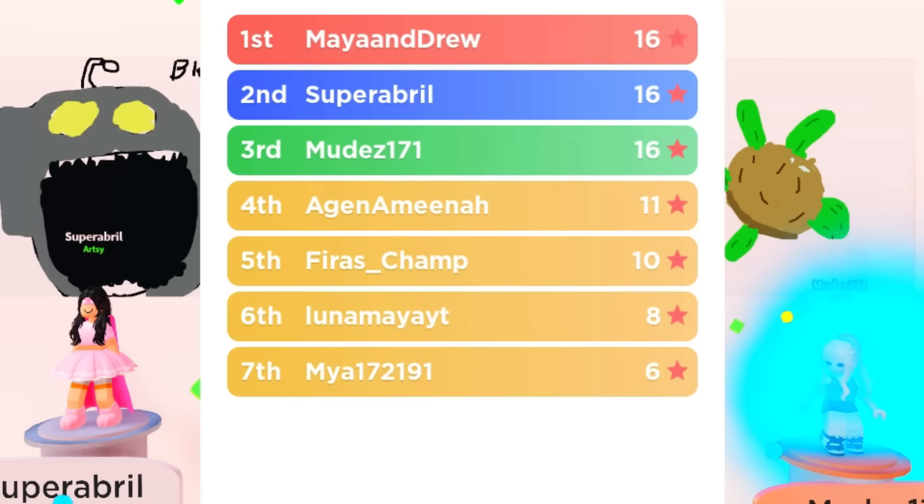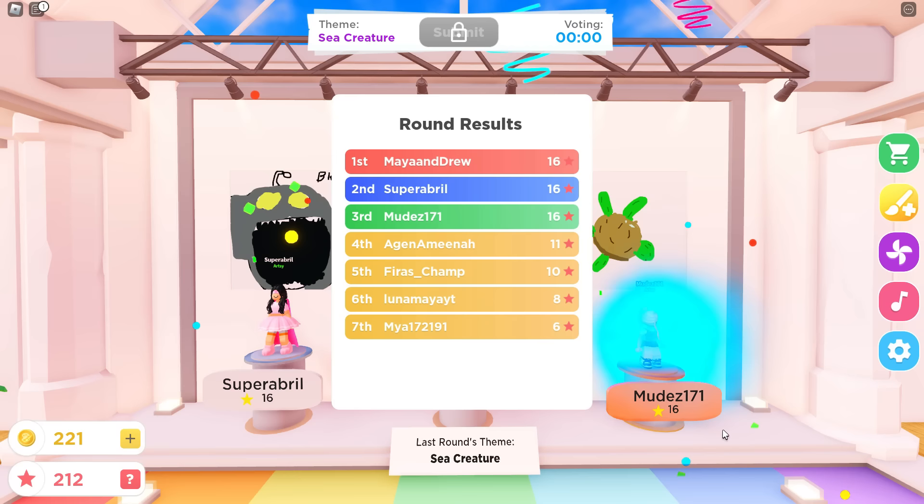Maya got first — that's very well done! And I got sixth. What the heck! Yours was too kiddish. Okay, so Maya wins the first round, I win the second — now let's see the next theme.